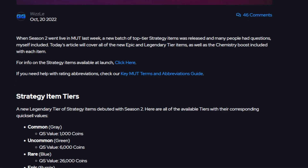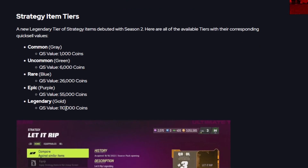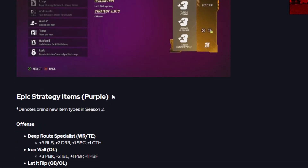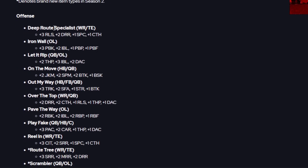With Season 2 coming in last week there's a whole bunch of brand new strategy items. The legendary gold ones quick sell for 110,000 coins. For the new purple strategy items: Deep Route Specialist for receivers and tight ends gets plus three to release, plus two to deep route running, and plus one to spec and regular catching. Iron Wall for offensive linemen is plus three to pass block, plus two to impact block, and plus one to pass block power and finesse.